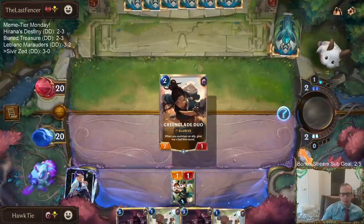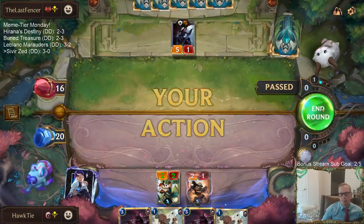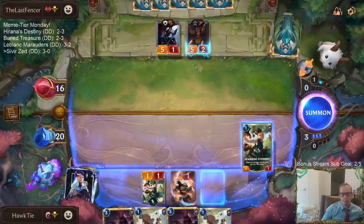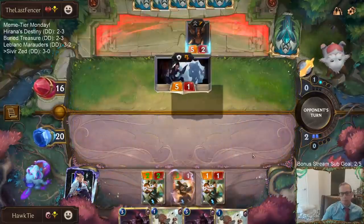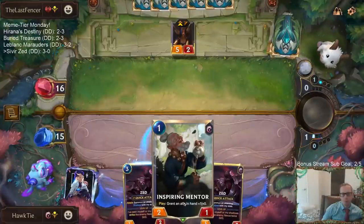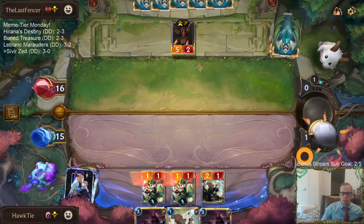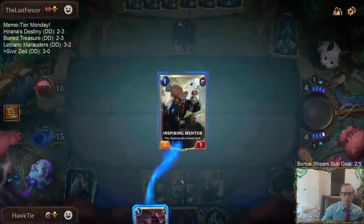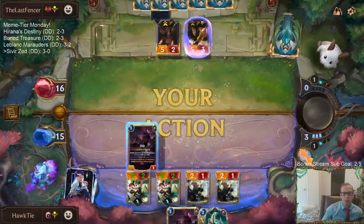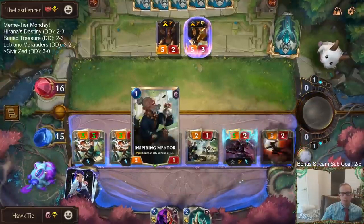Greenglade Duo! He dealt 10 damage for LeBlanc. So definitely worried about Bloody Business. No Bloody Business - cool. Sivir will be able to block an Inspiring Mentor for free, but that means it's not blocking something else.